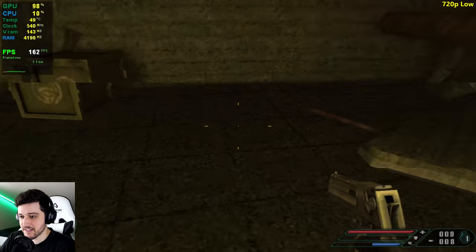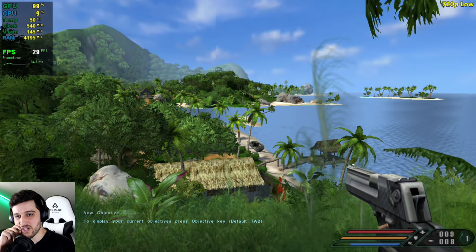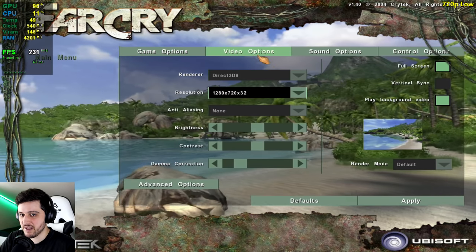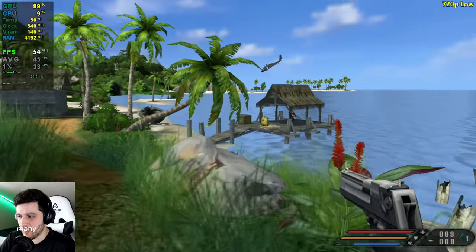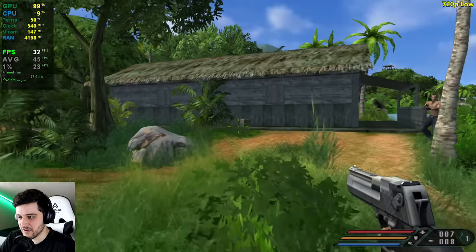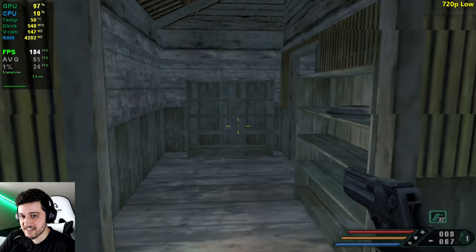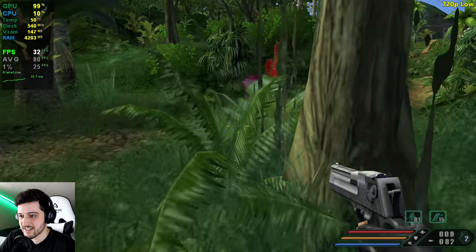Outside though — no, it's the same terrible performance! Low settings, and I even restarted the game to apply them properly. I had so much hope after seeing 100+ fps inside, and now it's awful. The G100 seems to have very big issues handling grass and vegetation in this game — outside performance is still unacceptable.